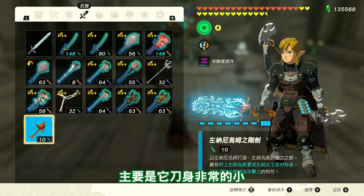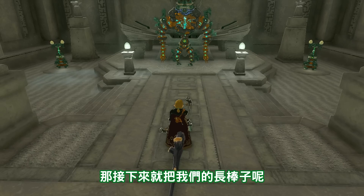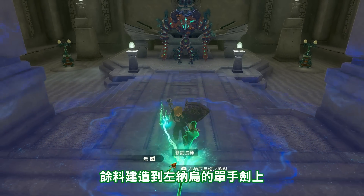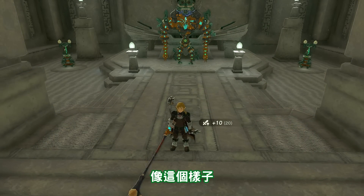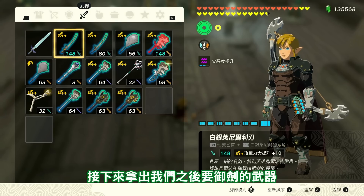主要是它的刀身非常的小，前面的劍是可以開關式的。那接下來就把我們的長棒子餘料建造到左納屋的單手劍上。像這個樣子，你可以發現它就變長長的一根劍。接下來拿出我們之後要預劍的武器。